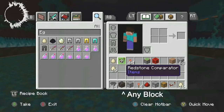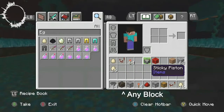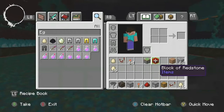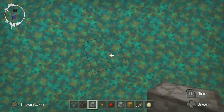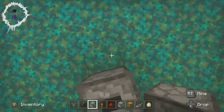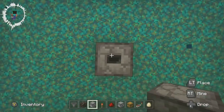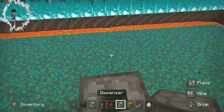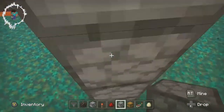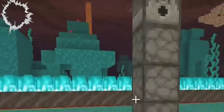Now let's build. Shown here are the ingredients you will need for this, and the amount needed is based on how big you wish to make it. I'll start away from my walls so that I have room to build, and I will stack three droppers — it is critical that they all face up — and then at the top, place a dispenser facing out, like that. This is how it should look so far.